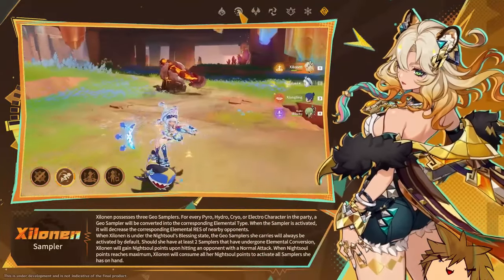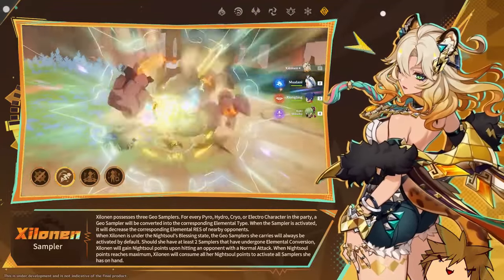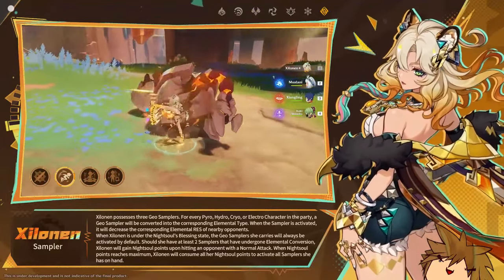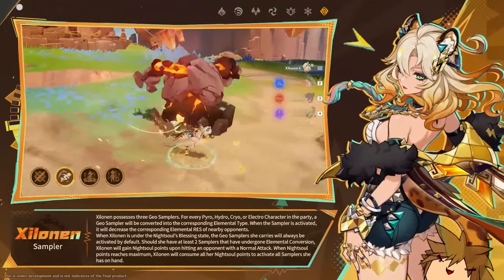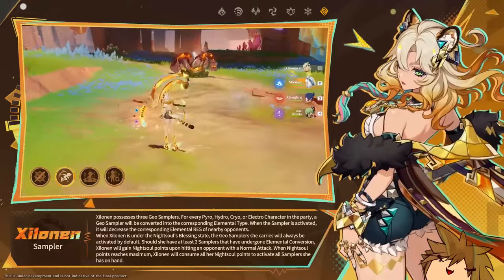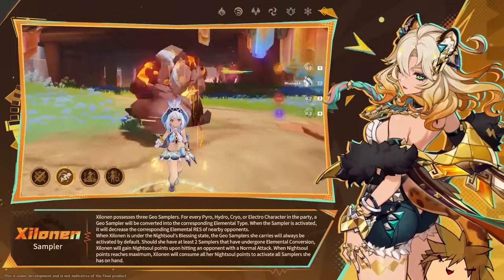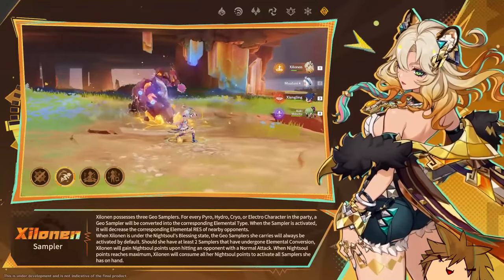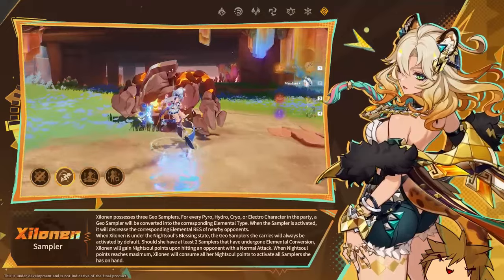Your elemental skill is going to allow you to collect so-called samplers — basically, if you align with either Hydro, Cryo, Pyro, or whatever element it is, you will be able to decrease the elemental resistance of that type. You can stack up to three elements, which is pretty awesome and allows you to get a lot of value from Shilonen.